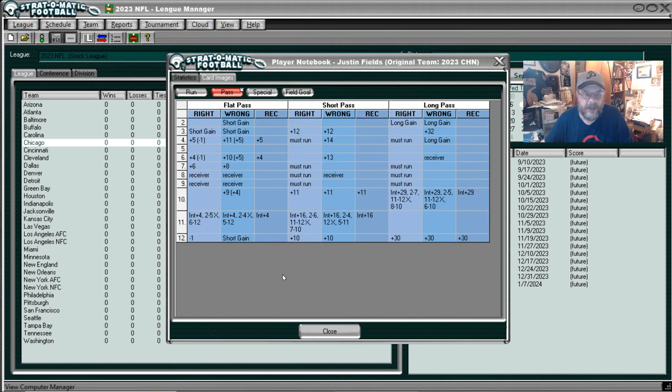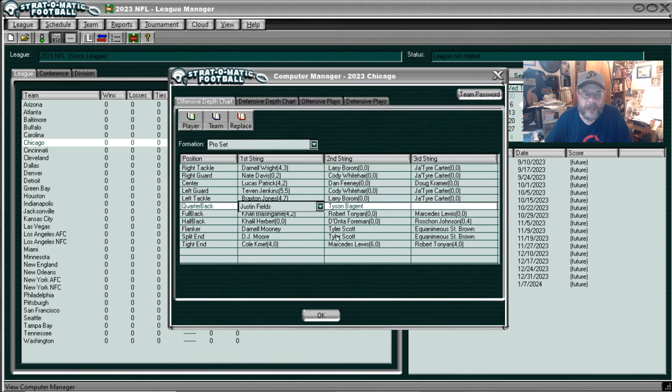We look at the pass - here he is passing. Of course, he wasn't the greatest passer, at least not last year. I still think he was coming into his own. I think the Bears gave up on him a little too early. But that's his passing card.